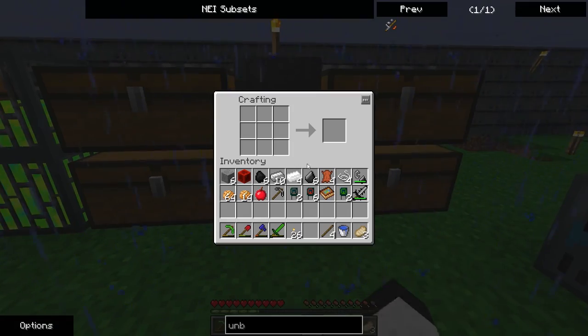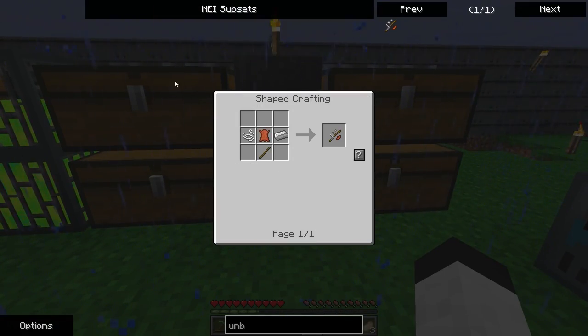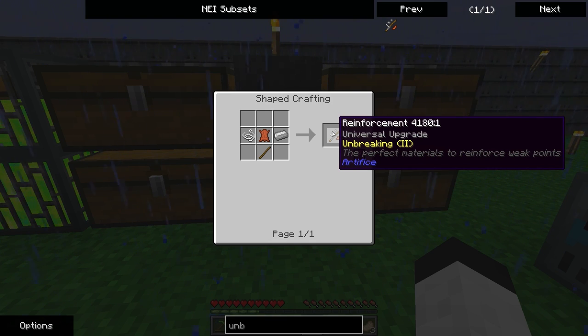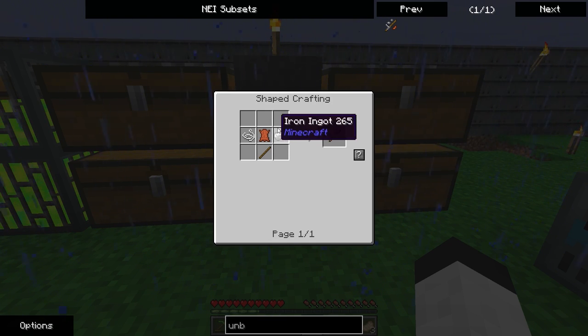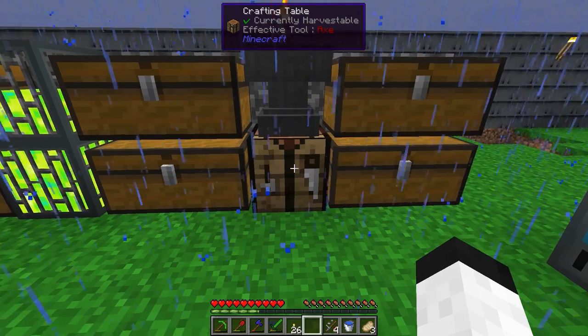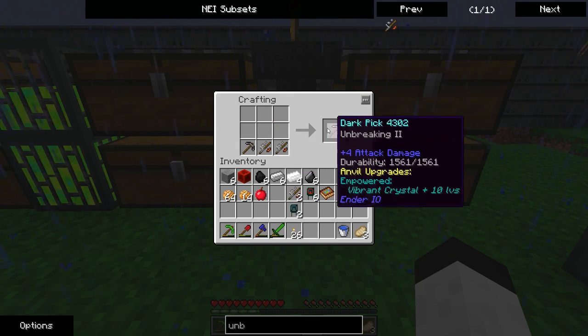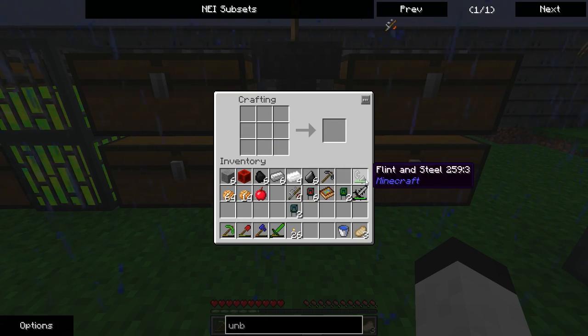I want to apply these, but I've got this from Artifice first — a universal upgrade. It says I'm breaking two, but here's the way it works: I take an iron ingot, a piece of leather, a string, and a stick, and I'm going to make four of these because you only get one level each. It won't let you upgrade any higher than the amount it says on there.